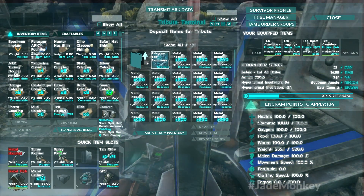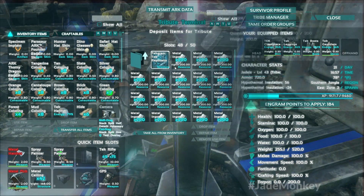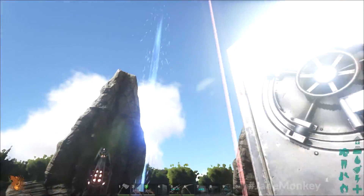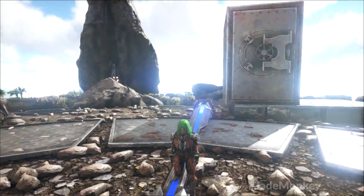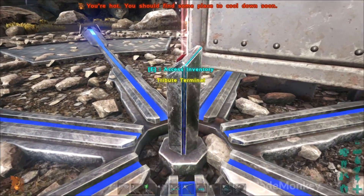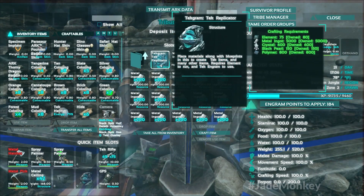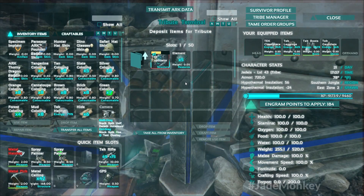Once you finally get your engrams for the tech tier and want to actually craft things, you have to make your first replicator. It's going to be dicey to come all the way out to an obelisk with those materials, craft it, and then bring it back. That's a super high-value item at that point. Let's go ahead and craft our first replicator — super pricey.